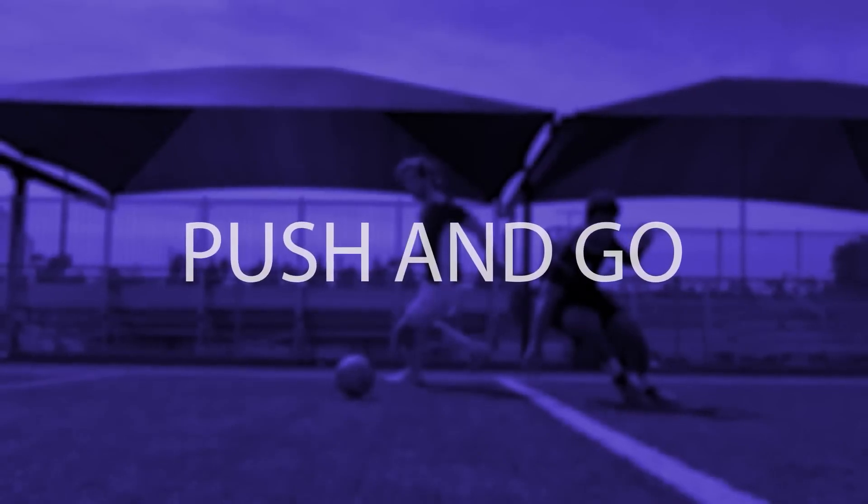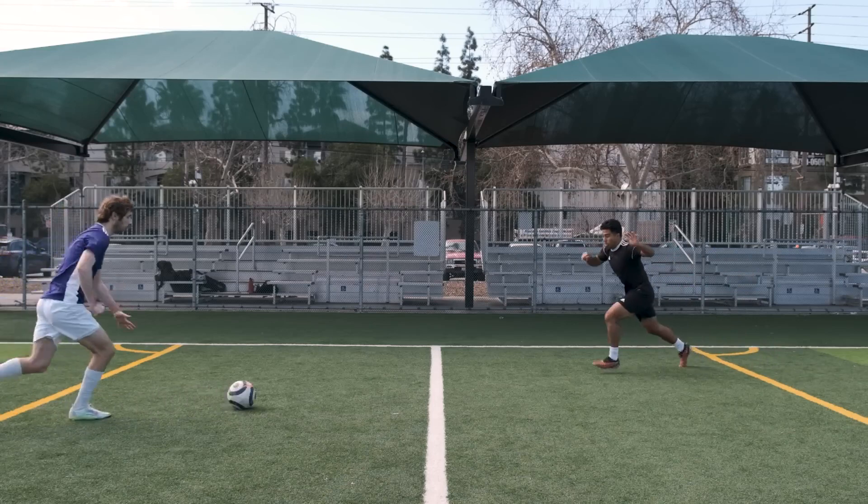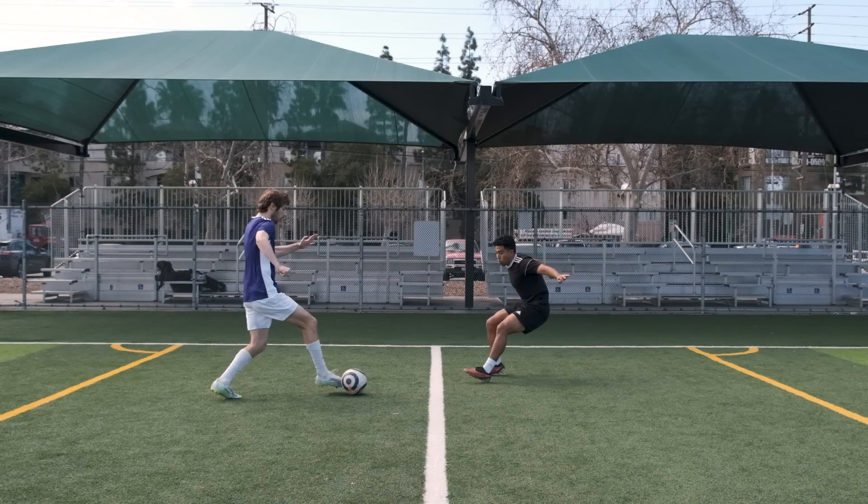The Push and Go. When the ball is out in front of you and you feel that the defender will get to it before you have it under your control, one thing you can do is reach out and poke the ball past them. Then, run around the other way so that you don't run into them.